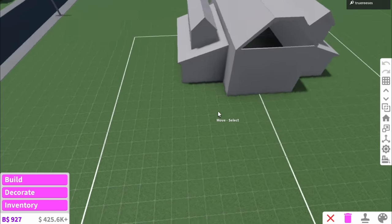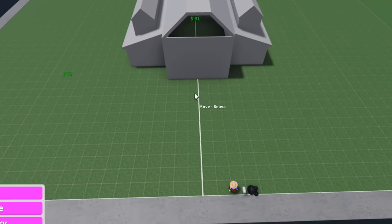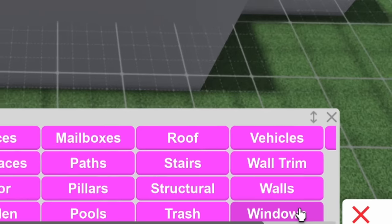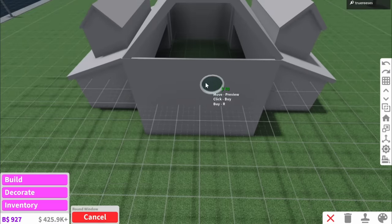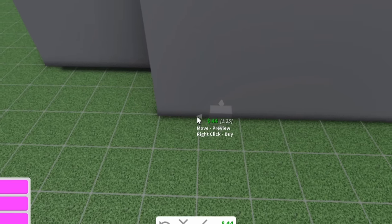So you might be wondering, Reese's, what are these random lines everywhere? I think I was trying to find the center or something. So since the walls are already in, windows are next. But rather than going into windows and just adding a bunch of normal ones, that ain't going to cut it for this bit up here. We're actually going to have to go in and custom make them.